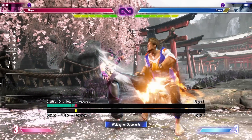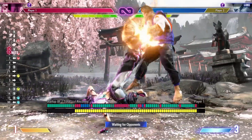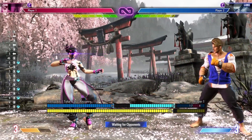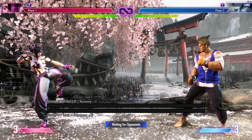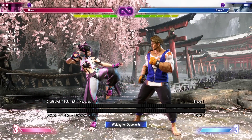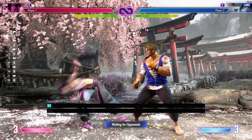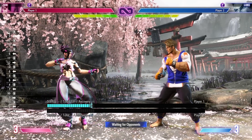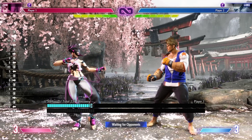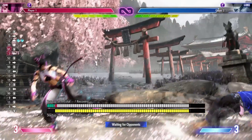Hello everyone, this is Mr. Rebel Ronin here again. In this video, this is going to be a little bit of a guide talking about Juri's Feng Shui Engine. It's a really, really cool and unique super move, but it is a little bit complicated, especially if you're new to the game or just generally don't understand how it works. It can be a little bit mysterious, and you would never really go for it.